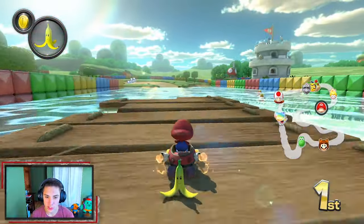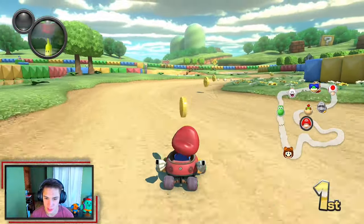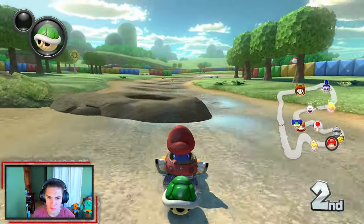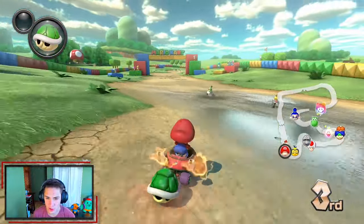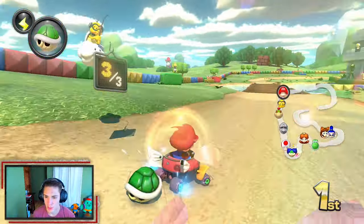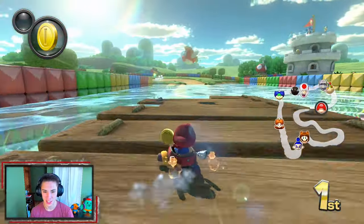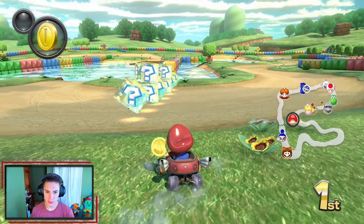Drifting, grabbing all these coins. We're gonna drop this banana for protection — Baby Peach is right on my tail. We're gonna start stacking up coins. Oh, what's her problem? How come she can turn rather quickly? They're all cruising right behind me. I was about to pelt them with this shell. This course is so tight with the turning — it's ridiculous.